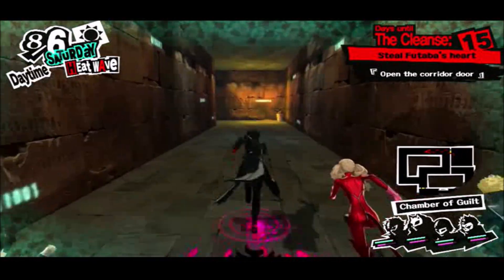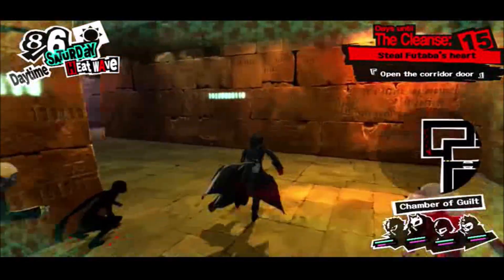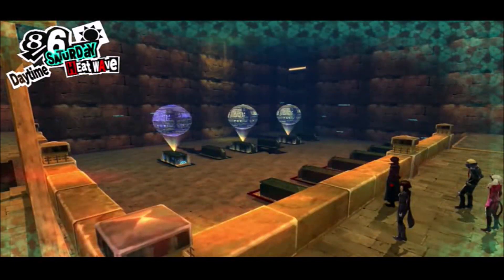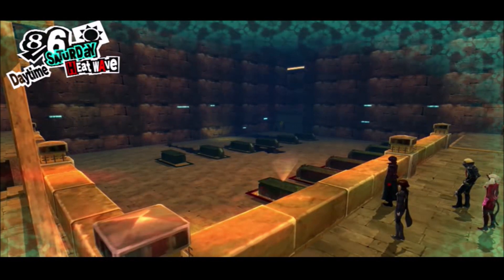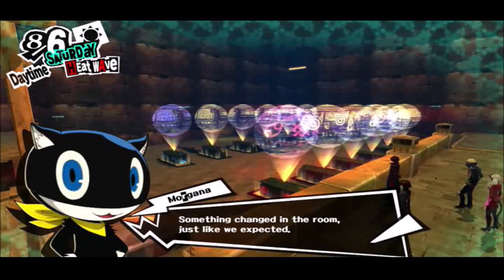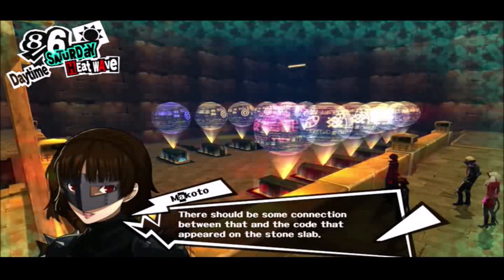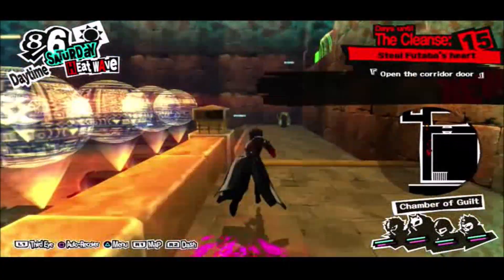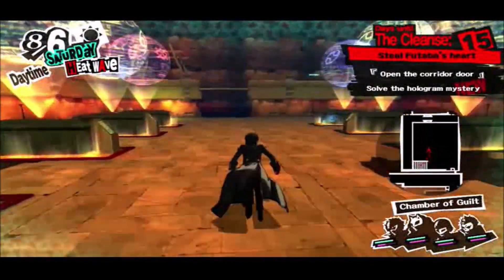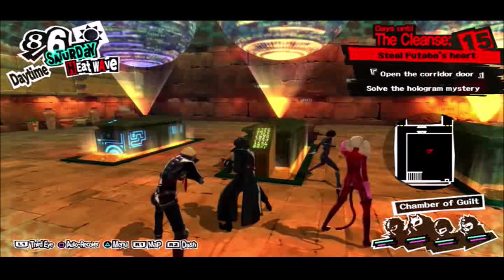I swear this puzzle was made a lot easier in Royal. That being said, the red segment with the red gloves is kind of put to good use at least with getting the second will seed. It isn't completely put to waste, though it is a lot more challenging. So we see it in Vanilla Persona 5. You can also reset the puzzle by going back to that stone slab and doing so — so that can be a thing as well.